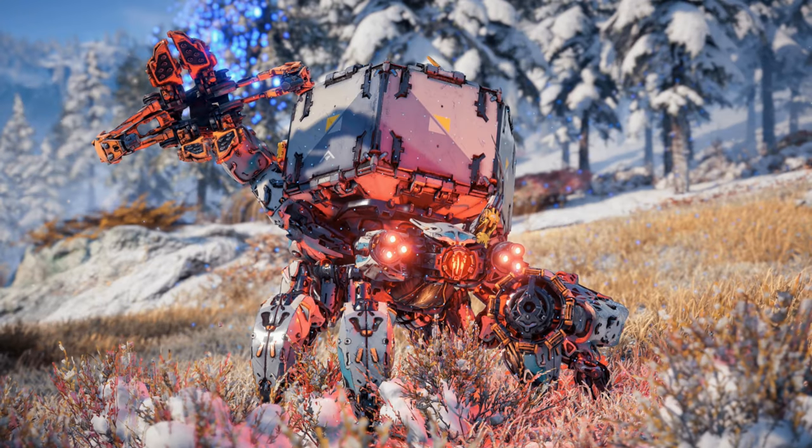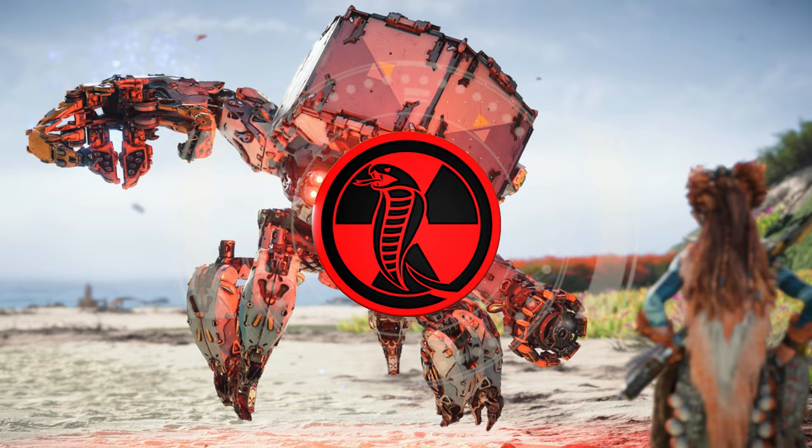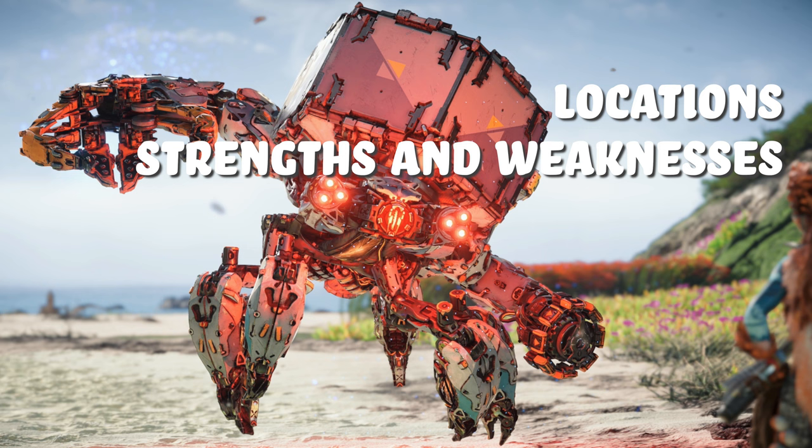The Shellwalker is one of the 43 machines you can find on your journey in Horizon Forbidden West. While it may initially appear small and feeble, these things pack quite a punch. I'm Noxious, and in this video I'll cover everything you need to know about the Shellwalker, including its locations, strengths and weaknesses, attacks, overriding, and more.